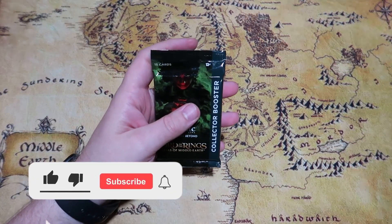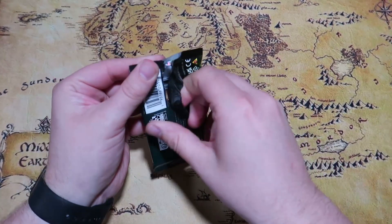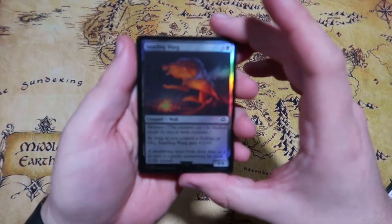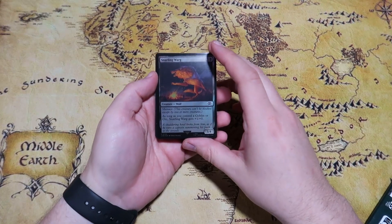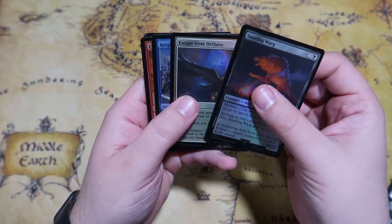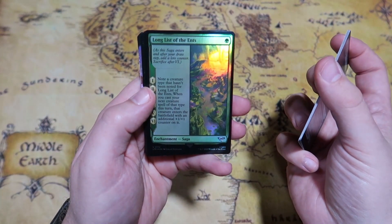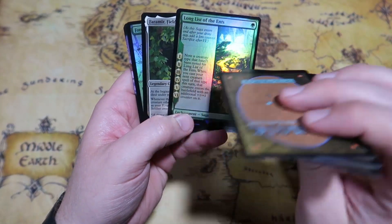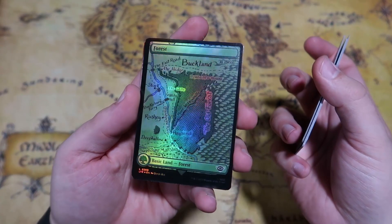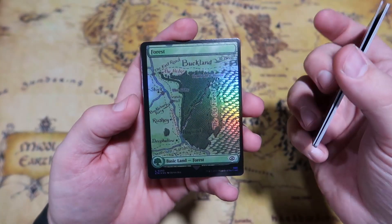All right, pack number one — let's go ahead and get into it. Starting off we pull a Snarling Warg and Escape from Orthanc, Knight of Dol Amroth, Cast into the Fire, Long List of the Ents — that interesting saga with all those lists — and Faramir, Field Commander. Nice foil forest with that nice map art, which I think is really cool looking.